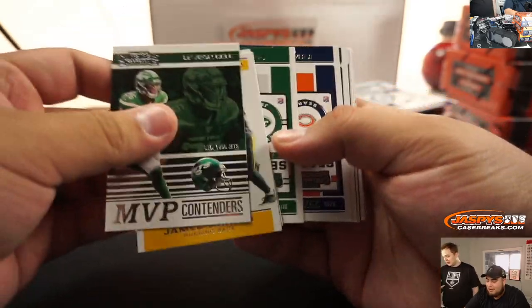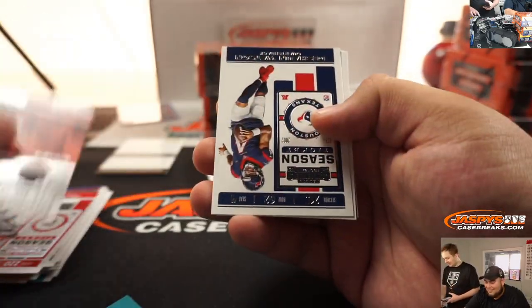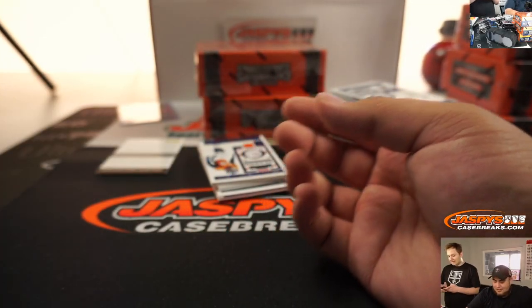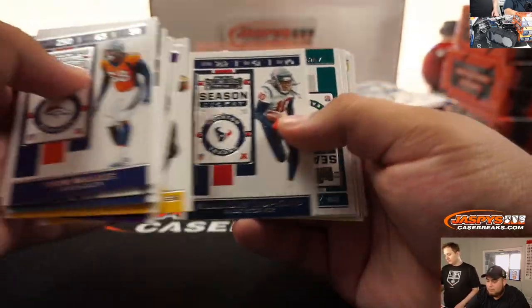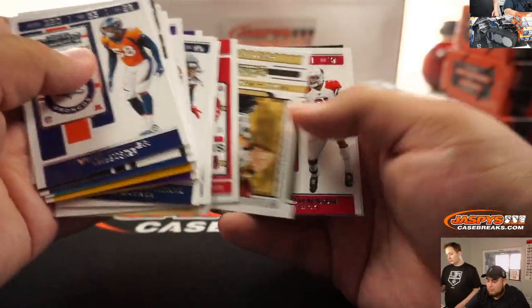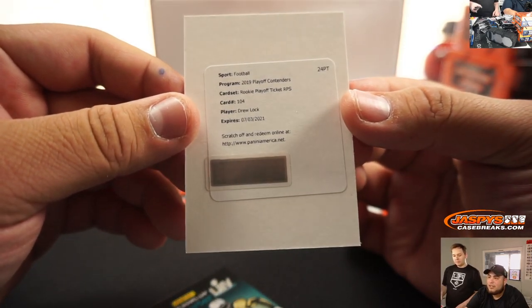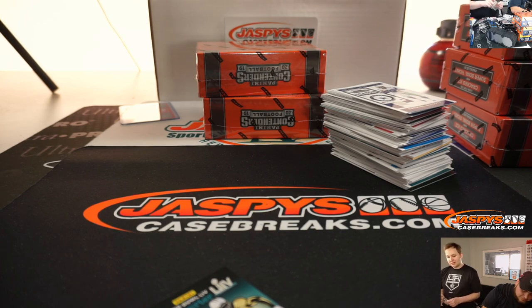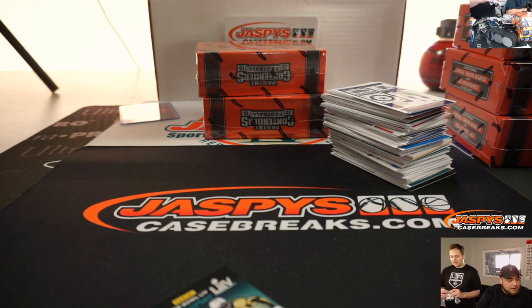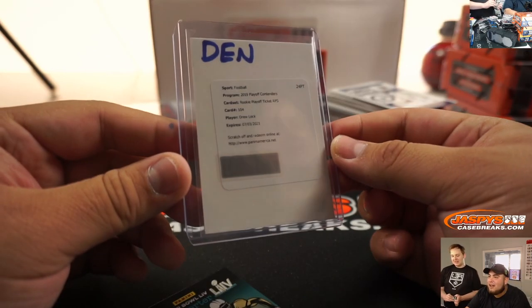We got a redemption - and it's Drew Locke, Rookie Playoff Ticket RPS. Denver Broncos. You see Drew Locke rapping on the sideline? Yeah, that's cool. And someone played the music and then Jeezy posted about it. There you go, Denver Broncos. That's probably the on-card as well, that's probably why he didn't sign it yet.